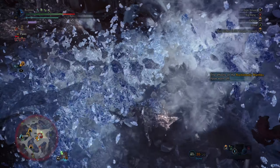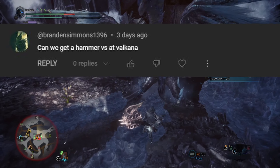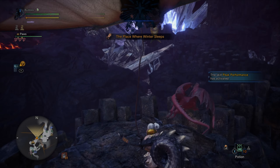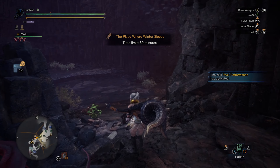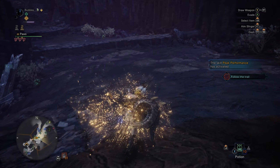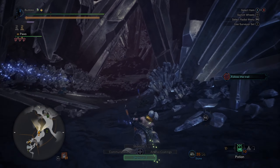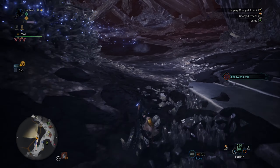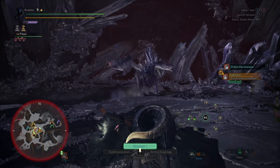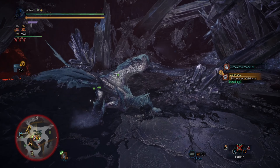Hello everybody, my name is Parak and in today's video I got requested to go take on Arch Tempered Valkana with the hammer. I'm going to go do exactly that. My only concern is trying to land the level threes, because ATV is slightly faster than the regular one, but she has a lot more openings in my opinion. It'll be interesting to see if I can land a level three in time and space it properly. Otherwise it's going to be a lot of level one swings into upswings — at least golf swings.